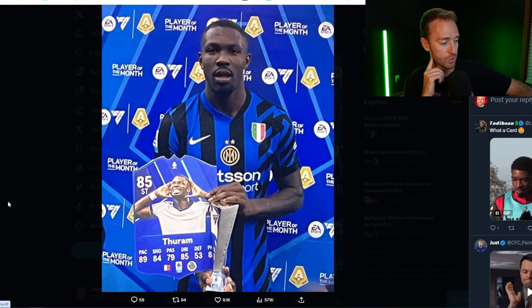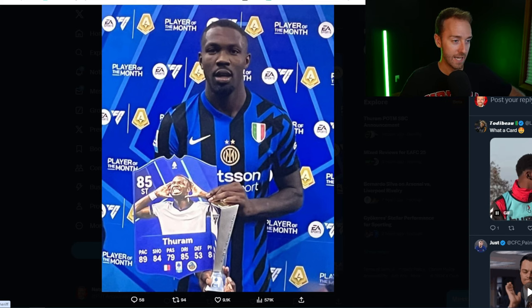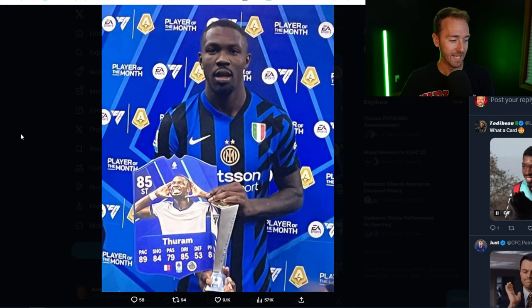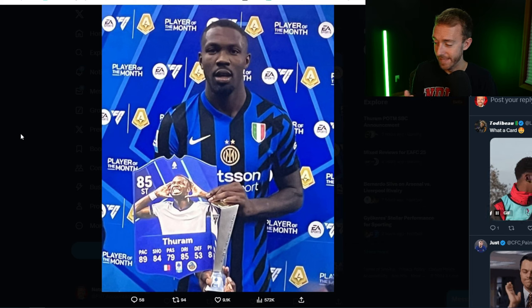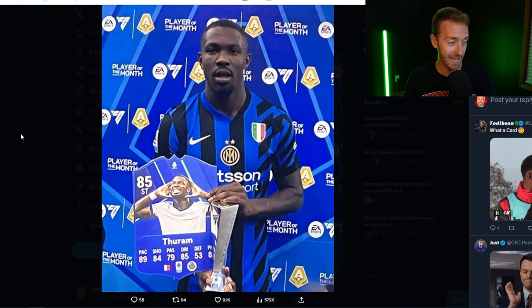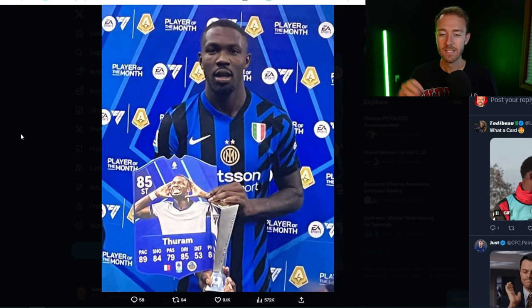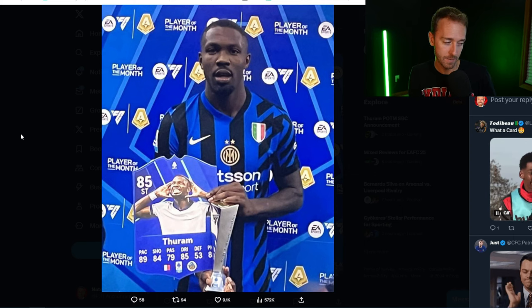Of course, Inter are not licensed by EA so that's Lombardia FC here with him in the Inter badge on his kit — a little laughable but it is what it is. That's his card though, and those stats look correct — a nice plus-two over his gold card. If you look at EA's website, it literally says on the graphic that there's not going to be an in-game integration for the August player of the month winner. But this could be coming in the next day or two. Since we already had the Haaland, why not give us the Thuram? Watch your Lombardia FC — Barella, Bastoni, and French Serie A cards.